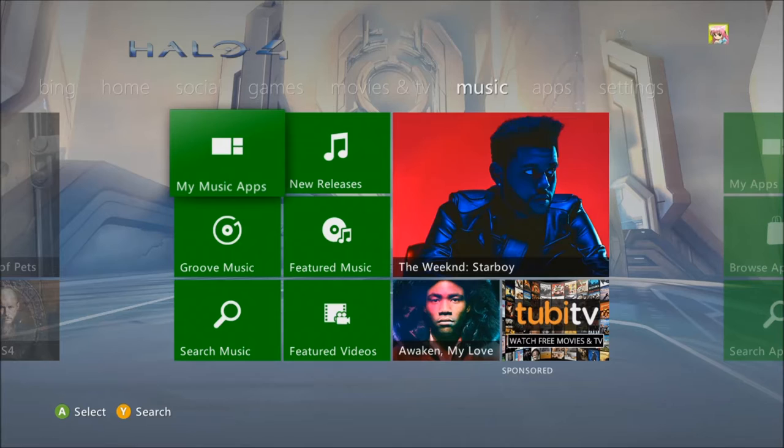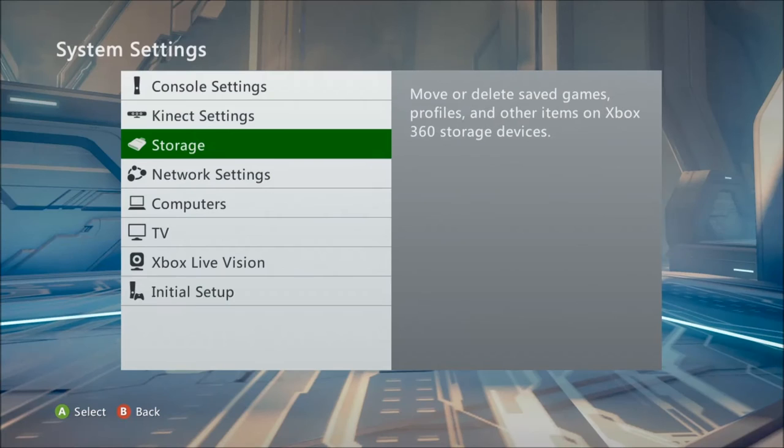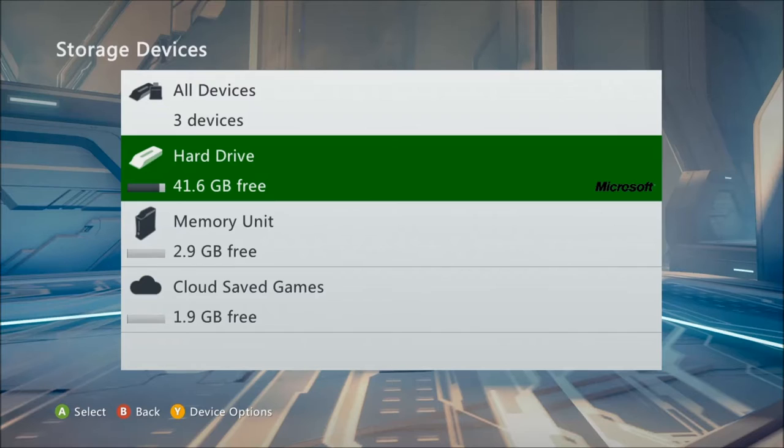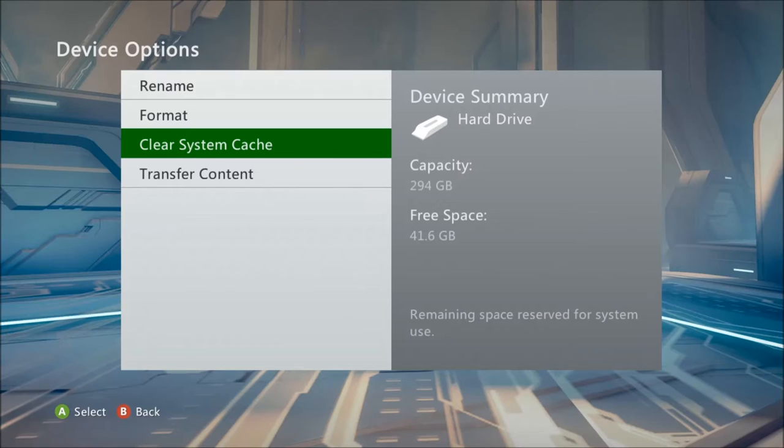Hey everyone, here's the next part. I said I had this problem — remember, we were going to try to clear the cache. One guy said to go to System, then Storage, and click on your hard drive where you have it installed. Click Y — the Y button. My controller is custom and it's all black buttons, so if you have a custom one, it's the top one. This also works for the PS3. We want to clear the system cache.